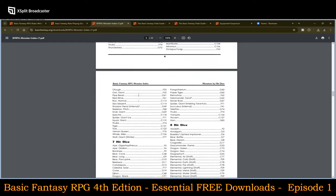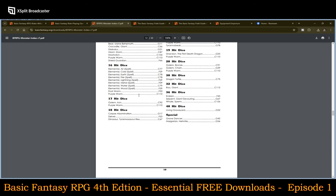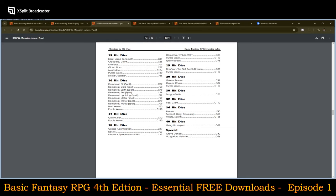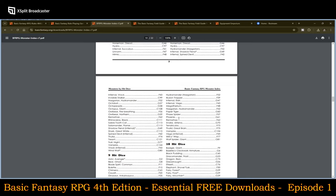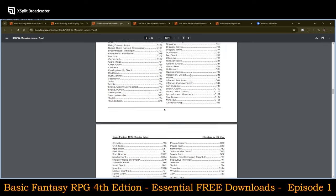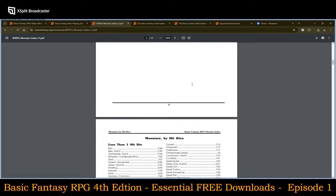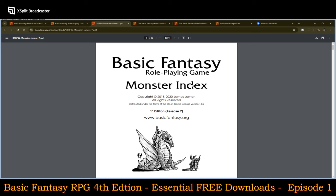The Monster Index goes all the way up to 40 hit dice and above — which is a crazy amount. Characters in Basic Fantasy, unlike many other basic D&D retro clones, go all the way up to level 20, so it carries you pretty far. Yet spellcasting is pretty much capped at level 6 spells, which is kind of interesting — but I'll go into more detail with that.